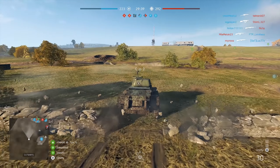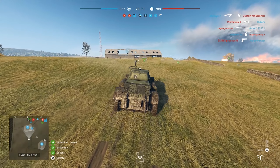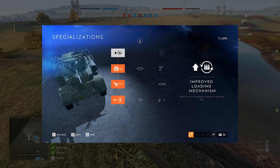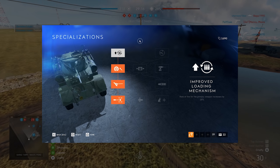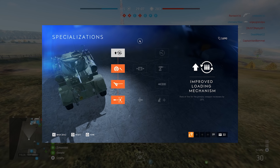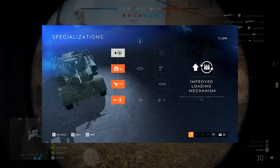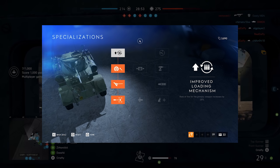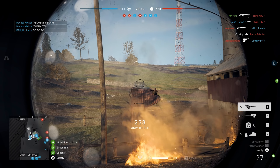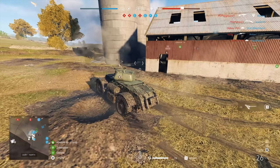We have the light tank for the Allied Forces — the Staghound. You should go with the left skill tree: you get improved loading mechanism, field repair (which in my book is the most crucial perk for all vehicles), the Little Johnny 37mm cannon adapter increasing muzzle velocity, and the Tulips — four 60-pound rockets effective against pretty much anything in Battlefield V. Staghound is a much better option than the Panzer 38T.